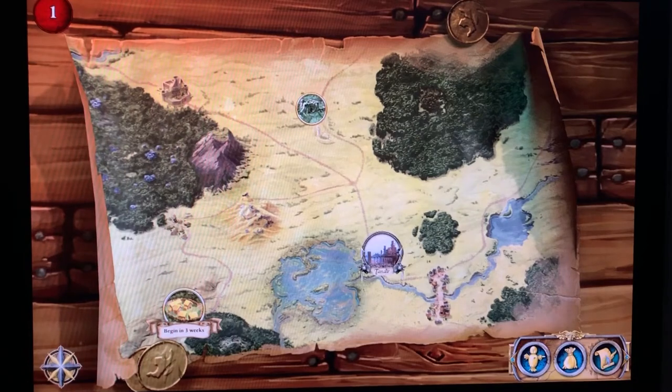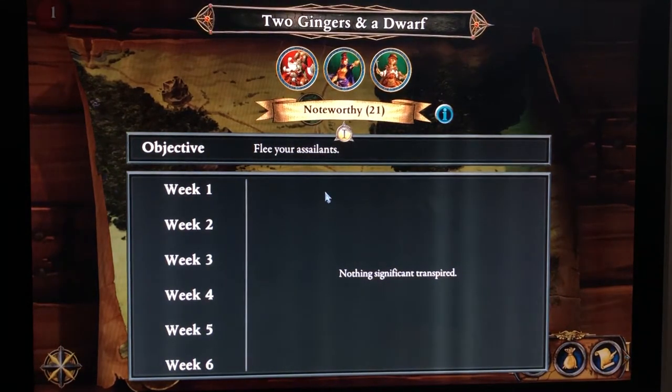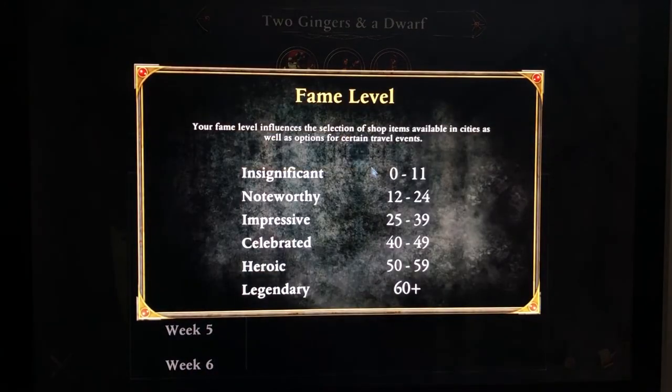This script-looking thing at the bottom right is usually helpful when you're in a scenario — it'll say like 'at round one, this happened, round two, this happened.' But when you're on this particular map section, nothing really seems important. And this up here is my score. If you click there, it says your fame level influences the selection of shop items available in cities, as well as options for certain travel events.